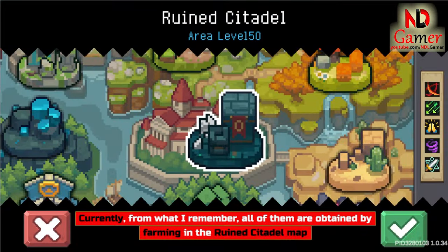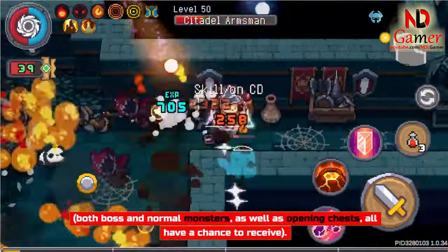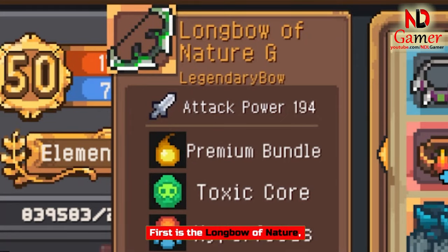From what I remember, all of them are obtained by farming in the Ruined Citadel map — both boss and normal monsters — as well as opening chests; all have a chance to drop. First is the Longbow of Nature.